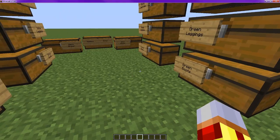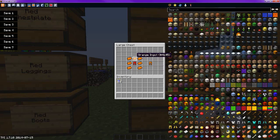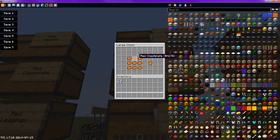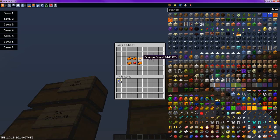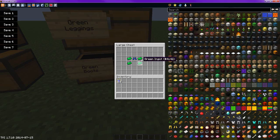Now for the second tier, which is orange and green. For orange, you put the orange ingots like normal, but then you put the red boots up top or bottom — I don't think it matters — and that will get you the orange boots. With the orange leggings, you do like normal and then put the red leggings in the middle. With the chest plate, you fill the last spot with the red chest plate. For the orange helmet, you do like a normal helmet but put the red helmet in the middle.